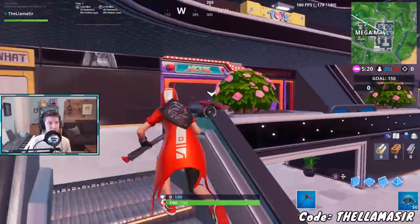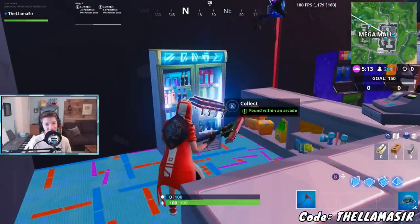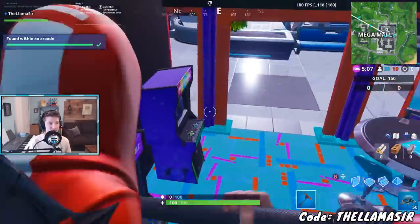The arcade is right up here. Go back there — there's already a guy over here — and there you go: Fort Byte number 79, found within an arcade. Very easy to get, and a beautiful arcade over here. Grab that and that is how you get that challenge done.